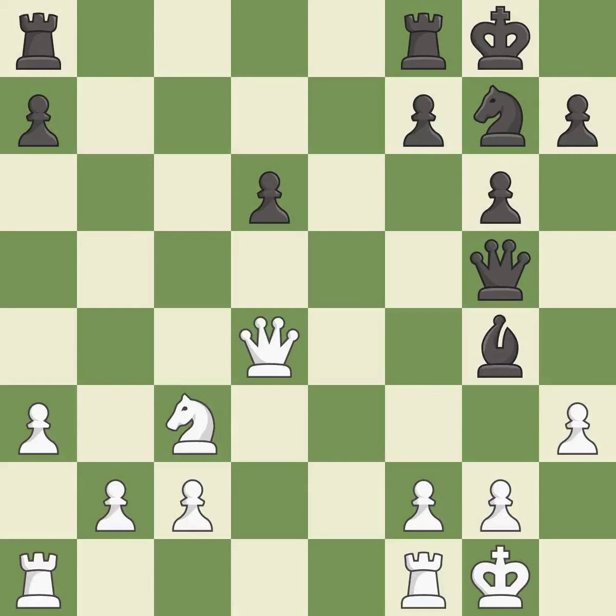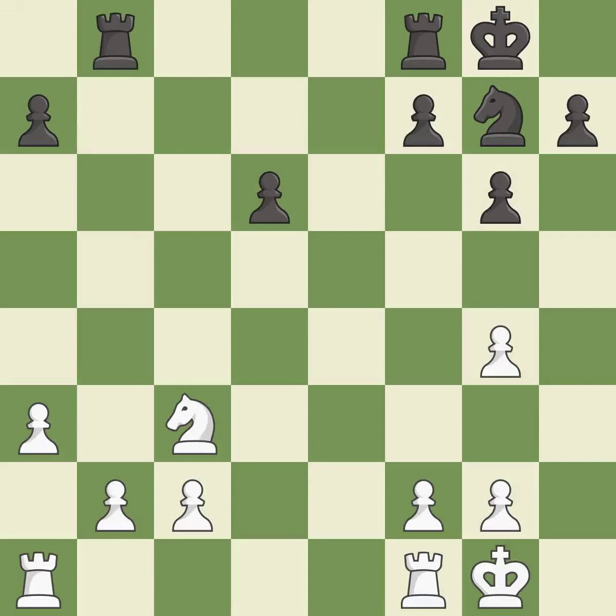This overlooks an opportunity to threaten winning a queen — it is an inaccuracy. After all captures, this is an equal trade — it is excellent. This maintains the balance in material with a good trade — it is best. Takes back — it is best. This develops a rook off its starting square, getting it into the action — it is best.